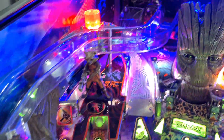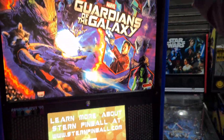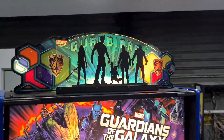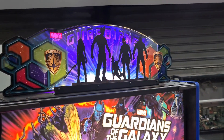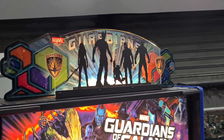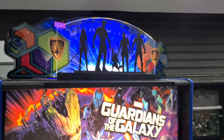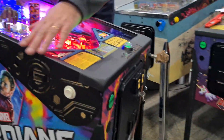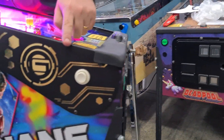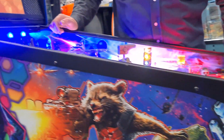Esse Inside Art vem na versão LE e foi adicionado depois. O Topper — olha que coisa louca, que coisa linda — é um Topper original da Stern da Guardians, e ele interage com o jogo. Toda a iluminação dele é interativa e é ligada na CPU da máquina para funcionar. Mais acessórios: esses Side Rails também são originais da Stern, adicionados nessa máquina para deixá-la bem completa.